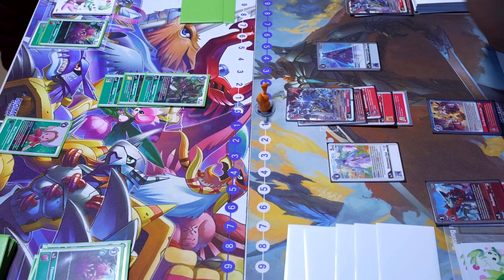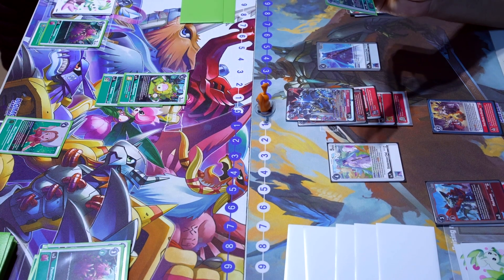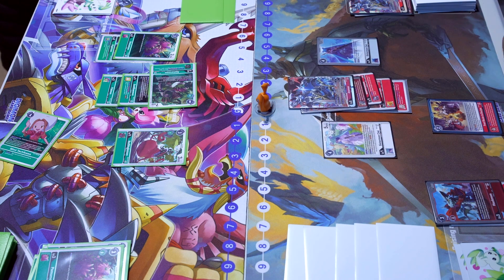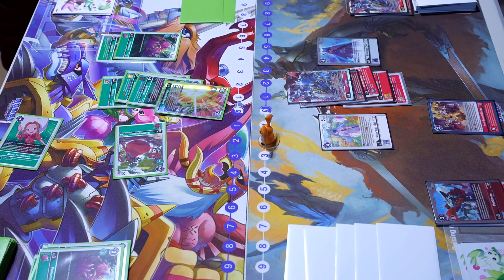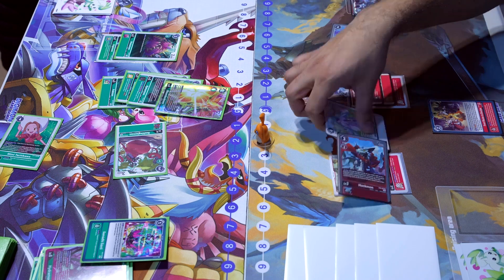Brother Voitek digivolves to the Atch Sermon for three, activating its effect to play a Plant or Vegetation for free from hand. He decides to play the Red Veggie. Now he can use the Mimi because he controls the Atch Sermon, moving up the Plumomon. He digivolves into Bloomlord to pass, which gives him memory because he suspends it. Juan swings and beats over it because of the extra DP, attacks the Huckmon, and suspends the other Sermon but it doesn't matter.